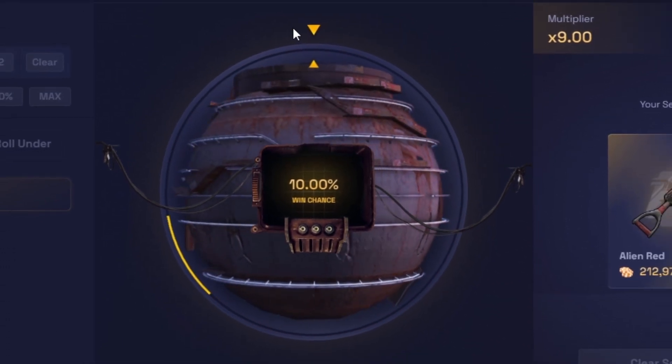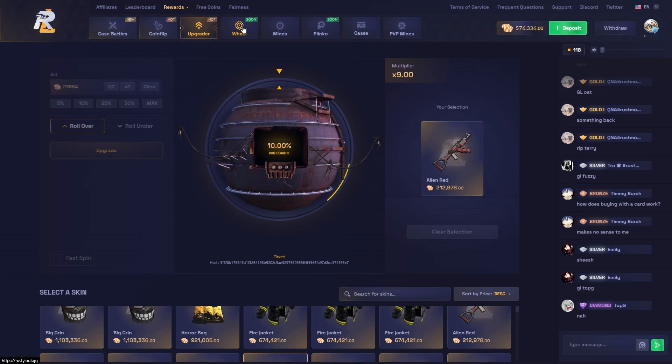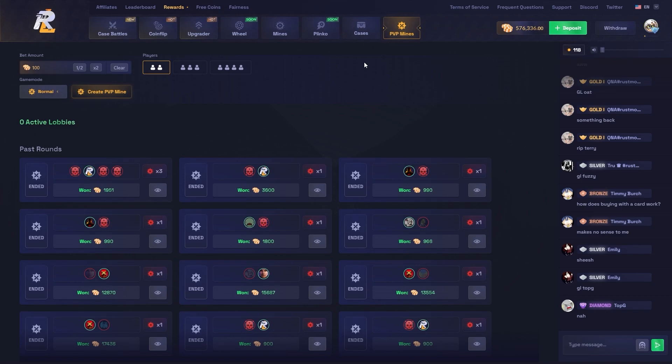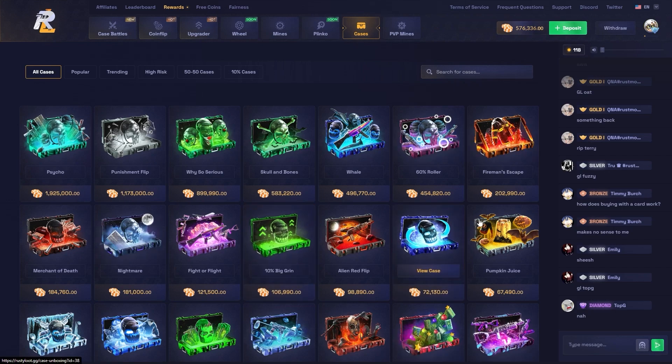I'm gonna miss that one but it's a pretty sweet upgrader. We gave it a shot. That slides a lot. Soon they'll have a wheel out which will be sweet — they used to have one but they're changing it up. They just added PVP mines today so that's pretty cool. We'll try that a little bit. This is the cases section if you want to solo open cases — there's some pretty good ones, some pretty expensive ones.